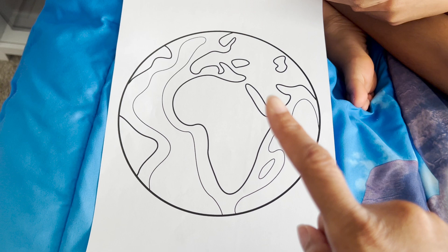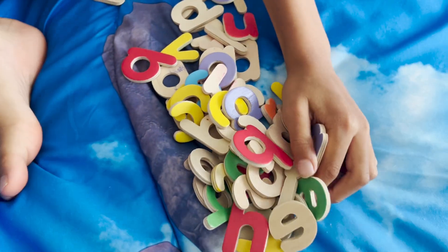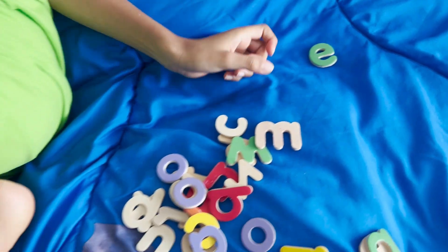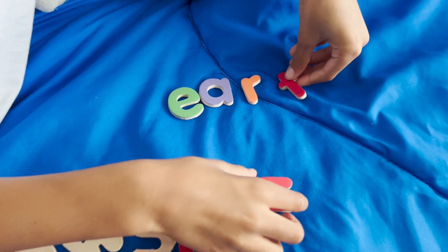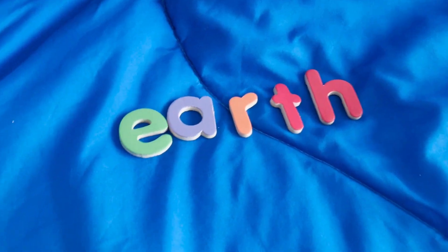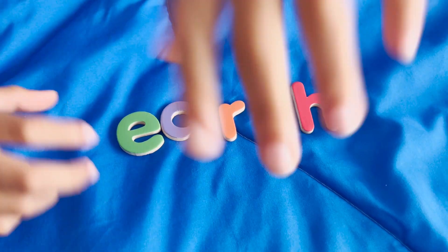But before we do that, we have to come up with a name for this planet, and here's how we're going to do it. We're going to use the letters that are in the name Earth, and move them around to see if we can come up with a name.